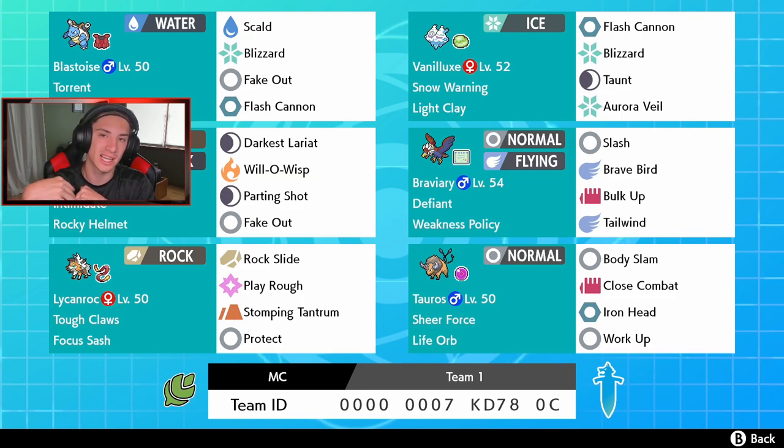Lycanroc has Tough Claws, so any contact move makes it do 1.3 times damage. Focus Sash as its item. Rock Slide for STAB damage, Play Rough, Stomping Tantrum, and Protect. And then in the final spot we got Tauros with Sheer Force ability, Life Orb as its item — Body Slam for STAB, Close Combat for coverage, Iron Head for coverage, and Work Up to boost his physical attack.